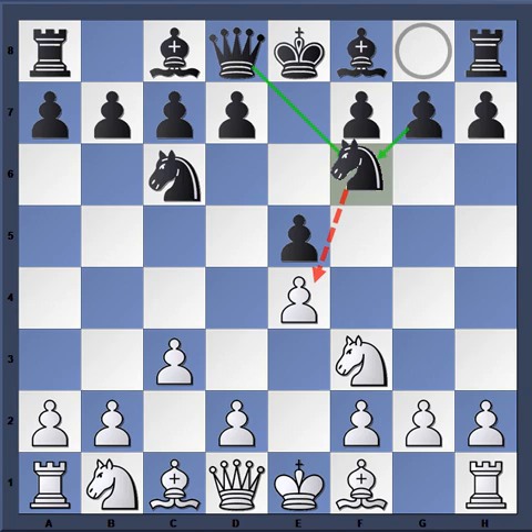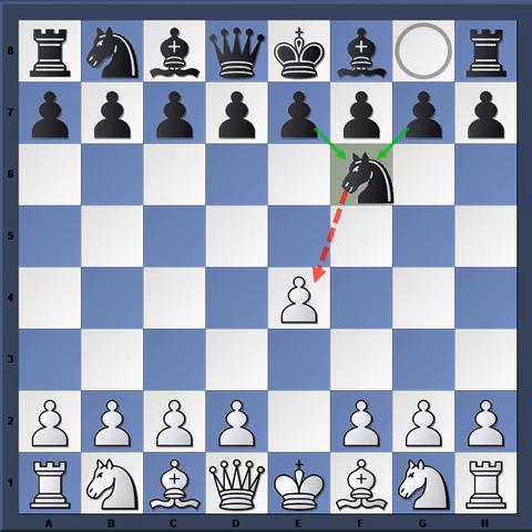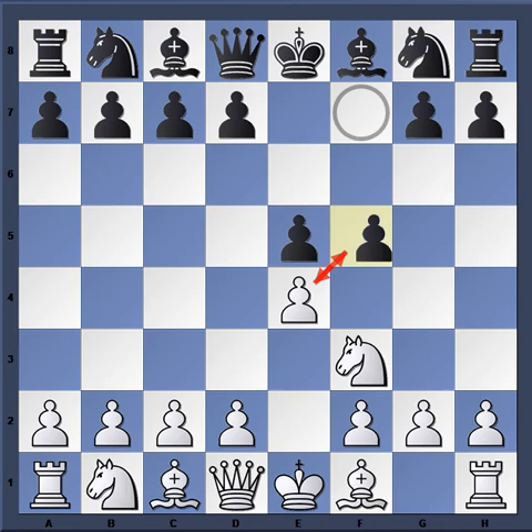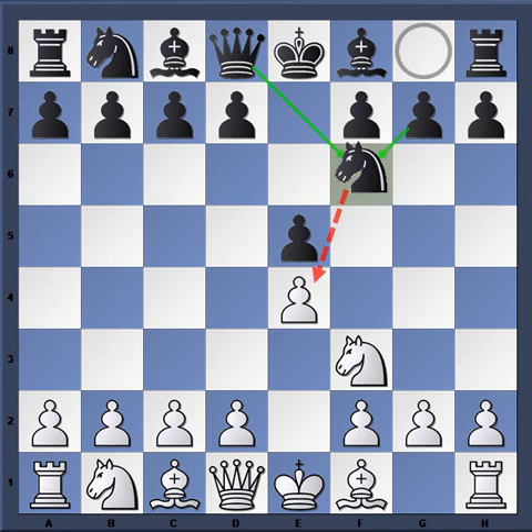This is a major key in many openings that black plays — he tries to exploit the unprotected nature of the E pawn. For example, Nf6 in the Alekhine Defense, the pawn is not protected. D5, the pawn is not protected. And you see the same idea with the Latvian Counter Gambit — again the E pawn is not protected. Same idea in the Petrov. It's a common theme.